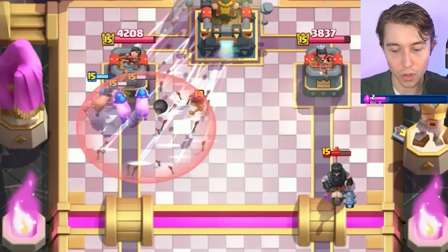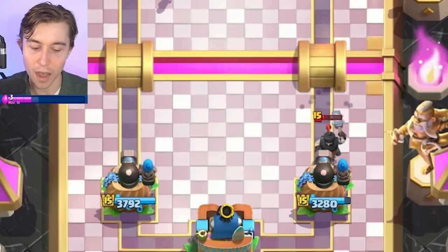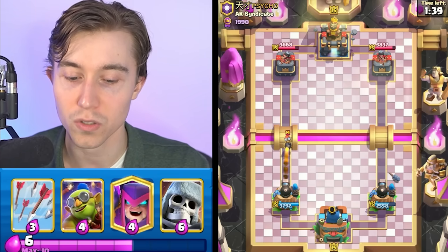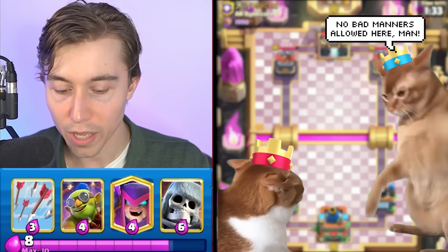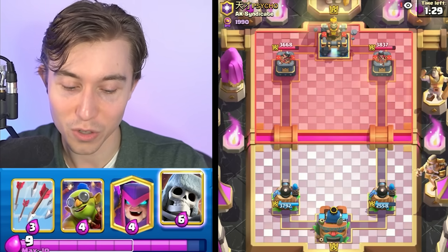I don't like this matchup at all though. The fact that the guy has arrows for our Bomber, and he also has Dark Prince and Bomber for splash damage against our Rail Hogs. He's saying 'oops,' so he's BMing me — not being super nice when he gets damaged. But that was calculated; I tried to get some more damage. It didn't work out. Sometimes you've got to take a little bit of risk when you're playing against a top 500 player with a good matchup into you.